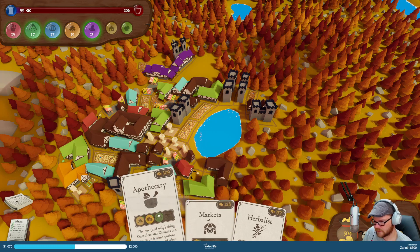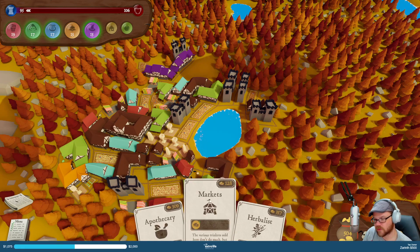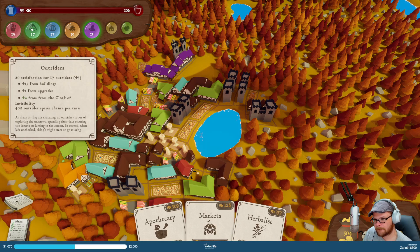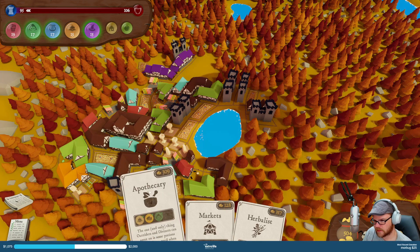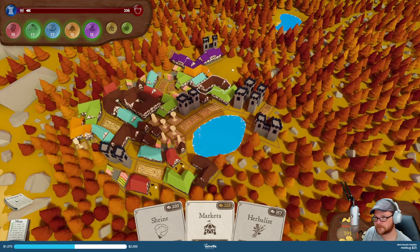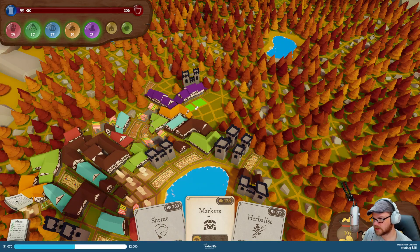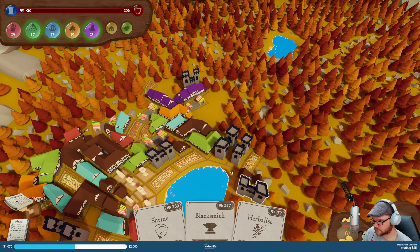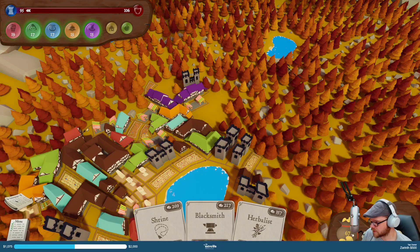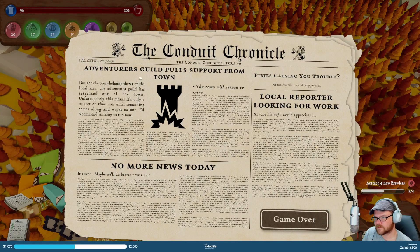Let's get a Diviner and Outrider. This one is Outrider and Performer — yeah, this is what I need. I need a house — yeah, we have houses. I don't think I can do anything with this. Game over.